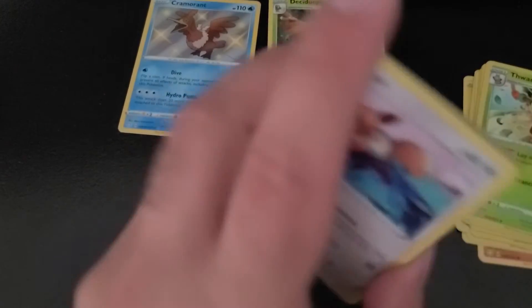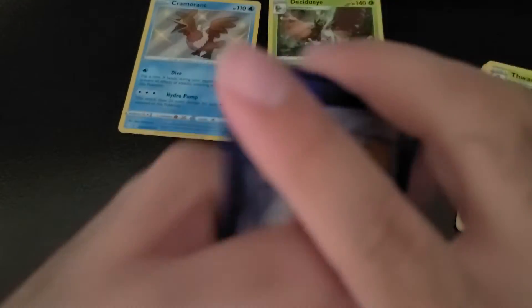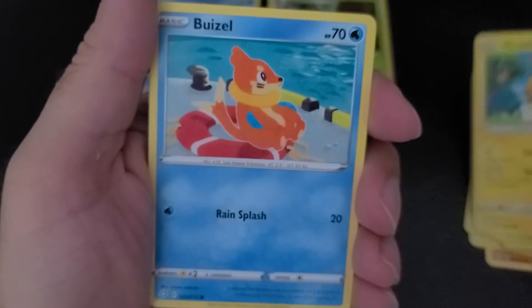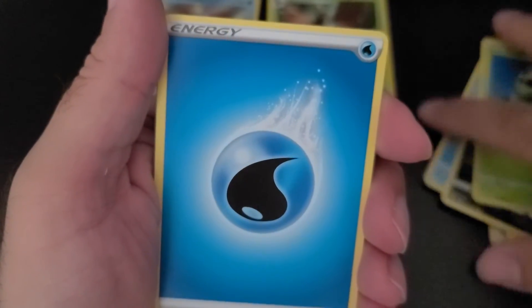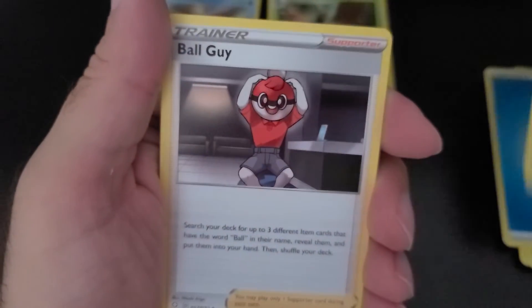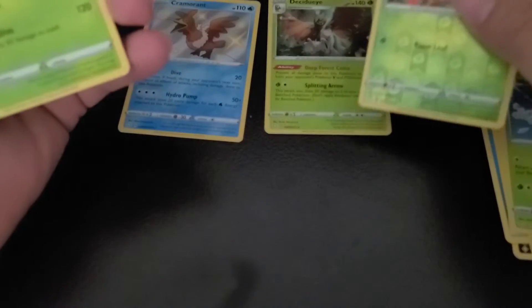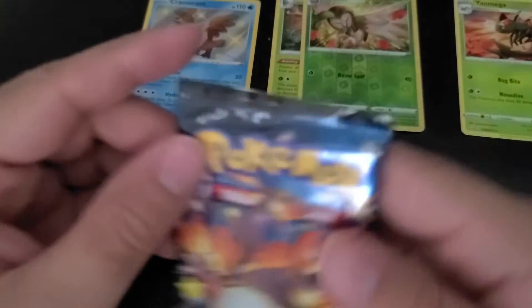Pack two — one, two, three, four, one and two. Don't feel anything special here. We have Eevee, Morpeko, Luxio, Boltund, Nickit, Cacnea, energy, Luxio, Ball Guy, Tropius, a Dartrix, and behind that Yanmega. Yanmega — put that in pile number three. Making another pile for V cards if I have any, and holos.